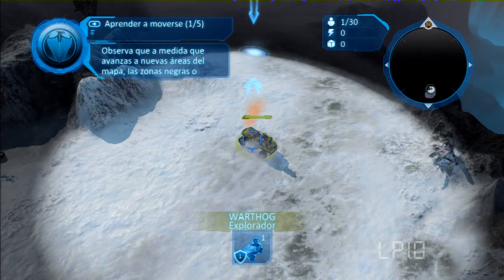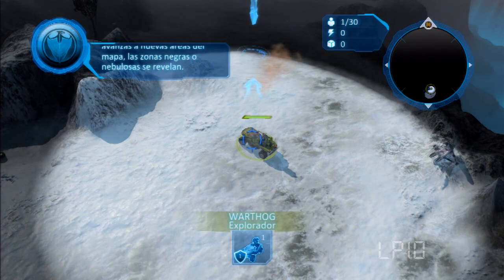Notice that as your units move to new places on the map, the dark or fogged over areas get revealed.